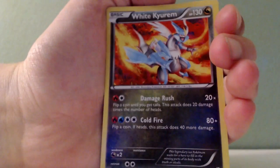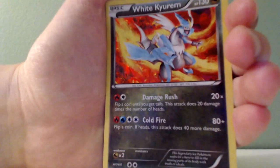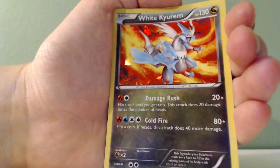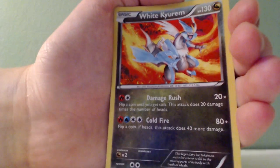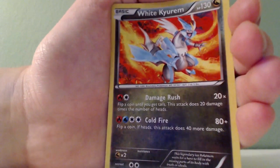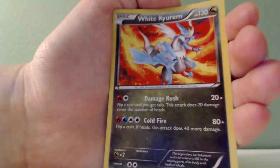Now we have one of my favorites. We have Reshiram — Holo White Kyurem. That's sweet. He has Damage Rush and Coldfire, just both really good attacks. Coldfire I think should be better, since he's a basic and he's White Kyurem, but that's what I think.